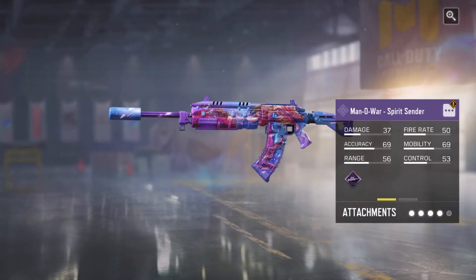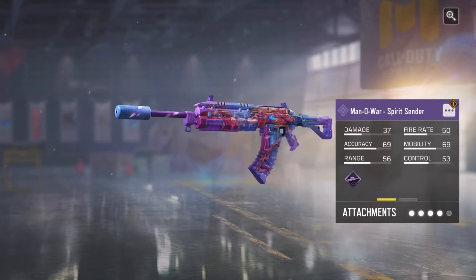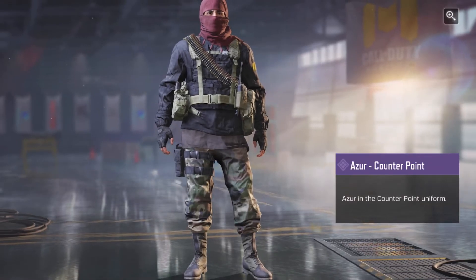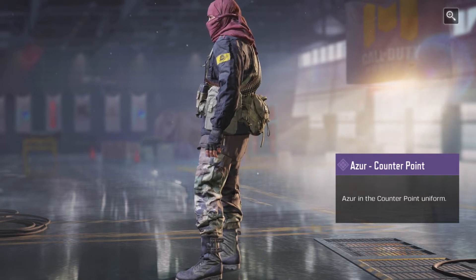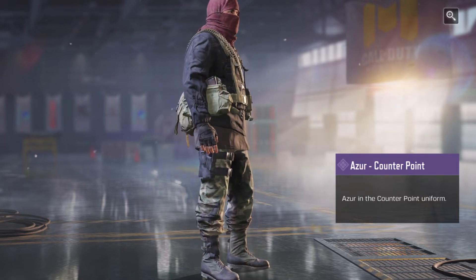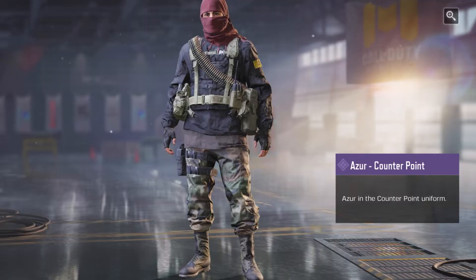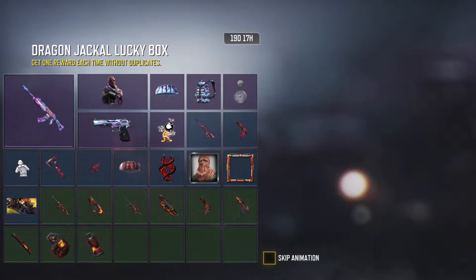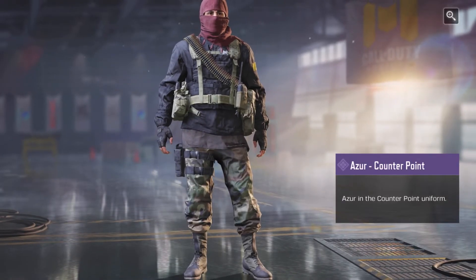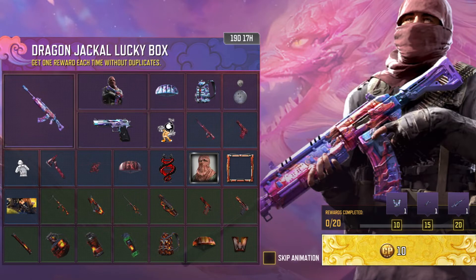We can see there's a Man of War skin — pretty solid, not too crazy about it but it's cool. There's also an Azure skin, which I think is the first time this character's been in the game. I don't remember this character or the skin being in the game before, but I might be wrong on that, so let me know in the comments. Honestly, the character skin doesn't really match the rest of the draw — everything else is pretty colorful, and the character skin is very Modern Warfare looking. Strange character choice for the draw.